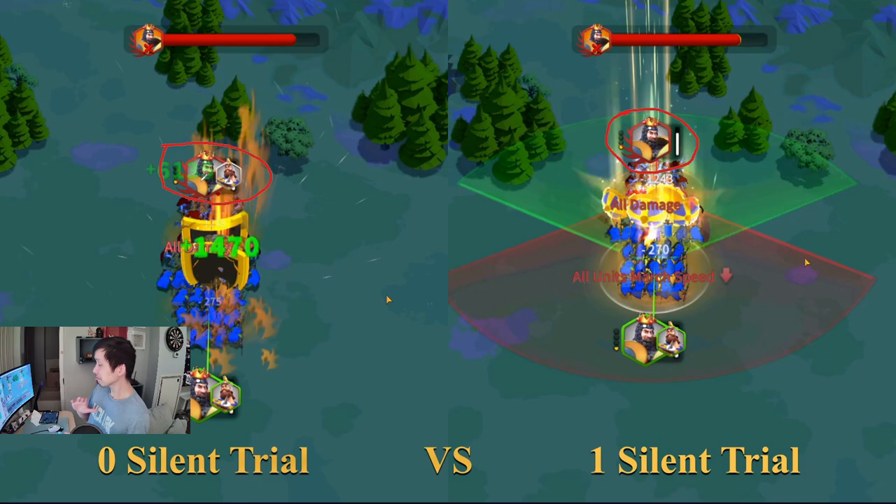I would say it's definitely a good accessory to have. Now, the next test I want to show you guys is: what if I want to use more than one Silent Trial? If using one Silent Trial, it takes about 1 minute and 20 seconds to gain an extra skill. So if I'm using 4 Silent Trials to swarm down the target, it should take me less time — maybe 20 to 30 seconds, since I'm using 4 marches with Silent Trial to debuff on the target, giving a minus 40 rage reduction instead of minus 10.